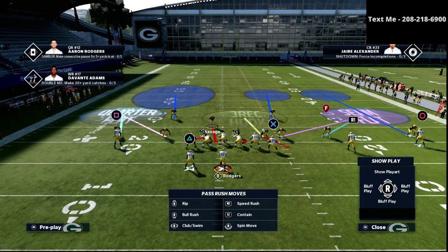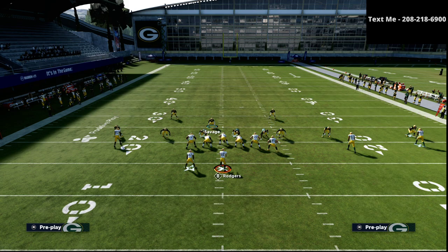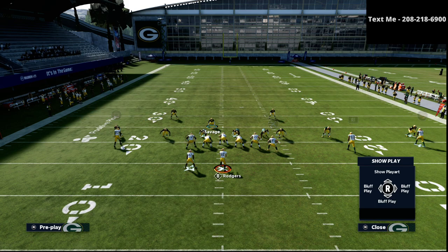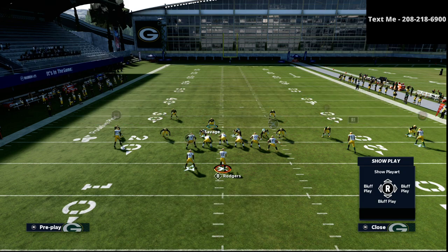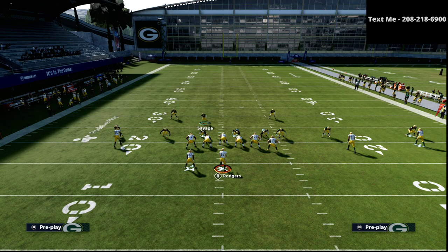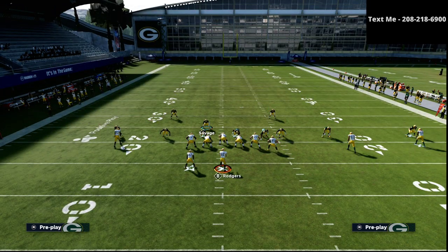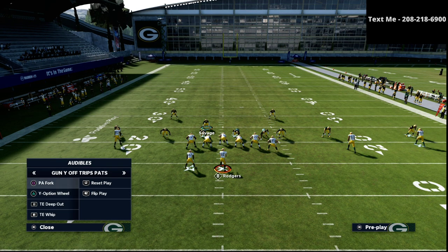If you want, you can also man up the running back. I could take that linebacker and put him in man coverage, a vertical hook, or a cloud flat — whatever you want to do. For my money, a seam flat with a user on that side really does a decent job, or man coverage with a user on that side.